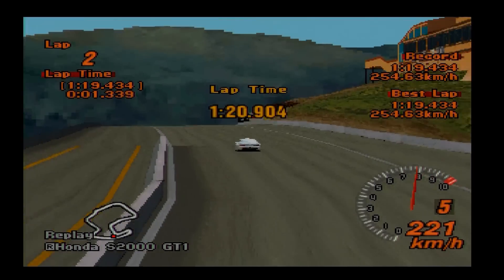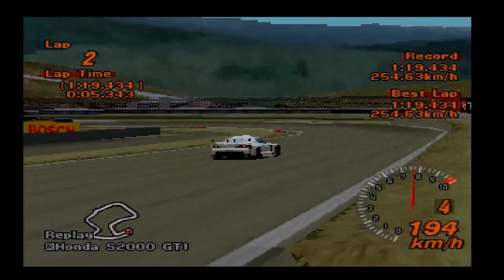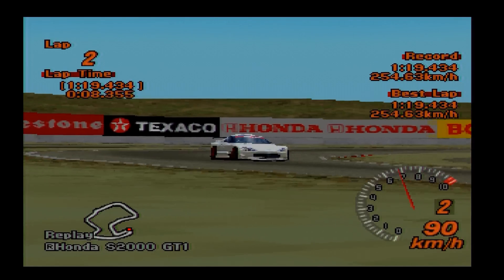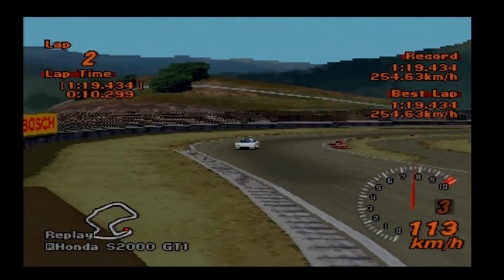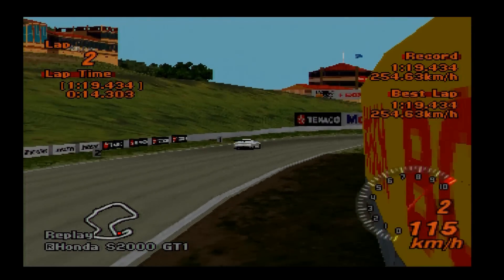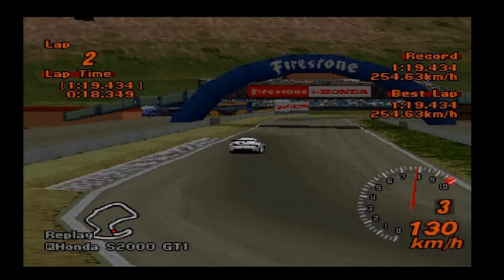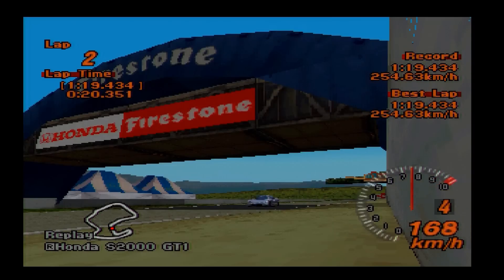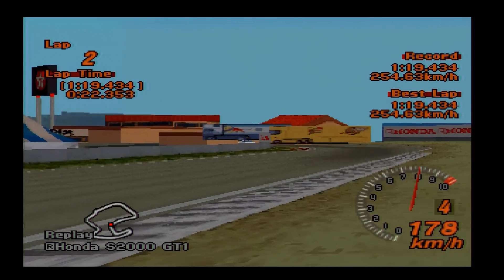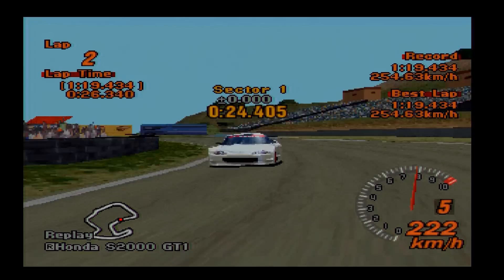I love the fact that it's got the hard top, which gives it that kind of Spoon S2000 or Mugen S2000 coupe kind of appearance. I can't recall if Mugen had one, actually - I know Spoon did. But I've always loved that look. I think the S2000 looks great as a coupe, and this car pulls it off really well. The covered rear window has always appealed to me - Lotus Elise GT1 style. It looks like a convincing GT1 car.